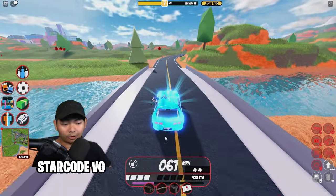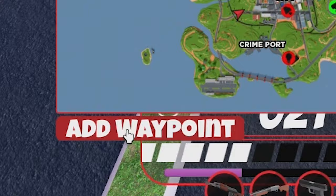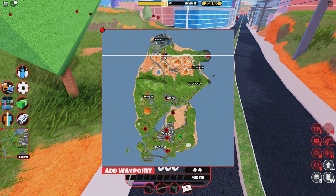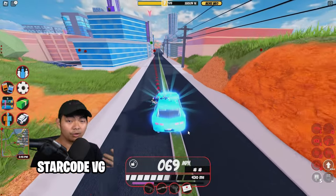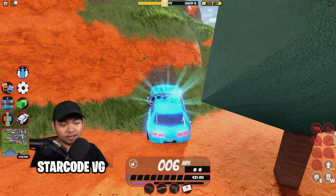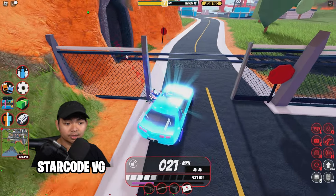So once you guys escape and you've got cars and guns, go over here and click on the small map. Click add waypoints and you guys can go to whatever robbery you want. Once you open the map, you should see a red dot and a green dot. Green means that robbery is open and red means it's closed. So I'm going to click on the green one and it's going to tell you where to go — just follow this little red line.